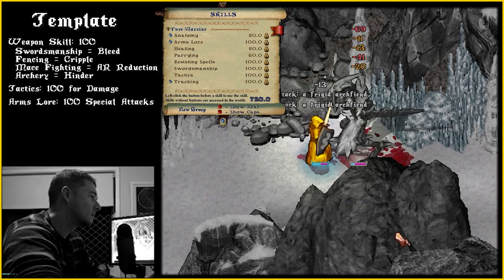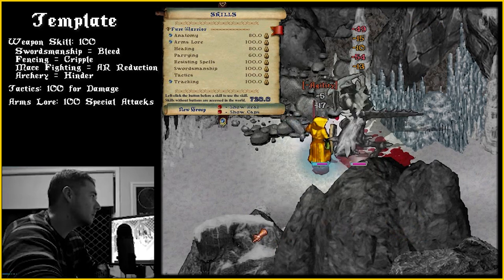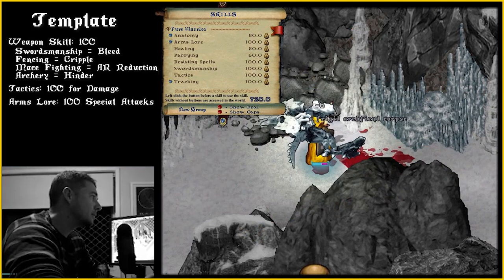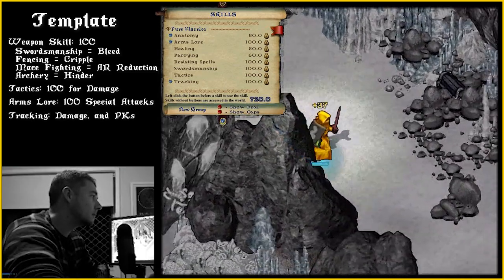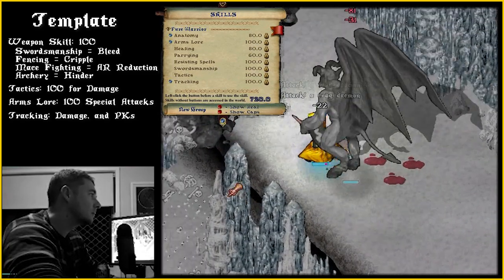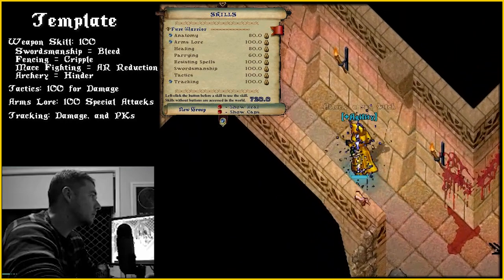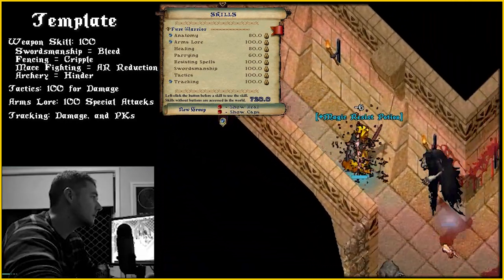Arms Law 100: this provides increased chance to inflict special weapon attacks on PVM targets. You can use disarm after level 80 on PVM targets to reduce incoming damage, or completely disarm players in PVP for a short time. Tracking 100: while in hunting mode, tracking provides increased damage. Hunting mode can be used to seek out specific creatures to assist with society quests such as paragon kills. Most importantly, tracking allows you to sense incoming PKers, giving you the time to either flee or place yourself in a favorable fighting position.